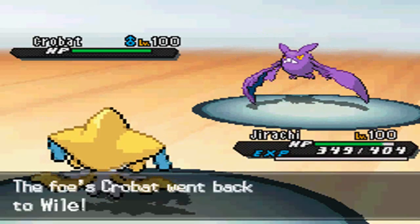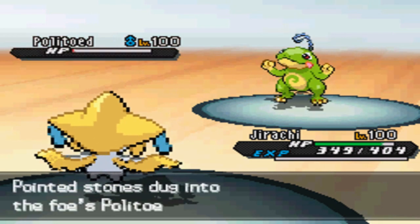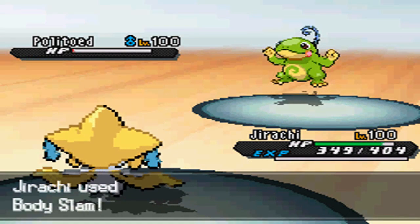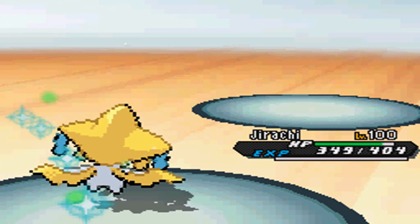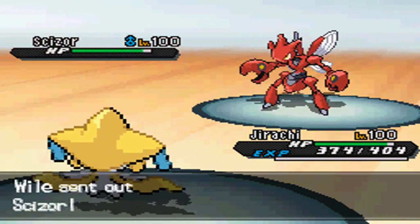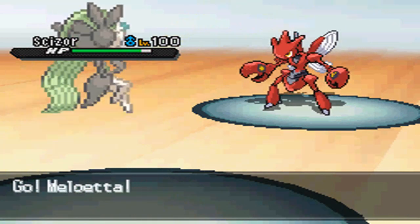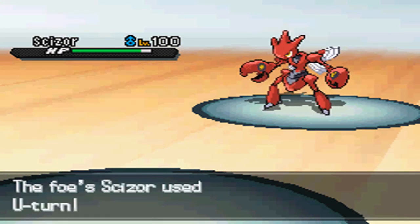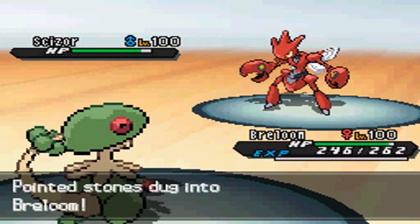Chase is going to U-turn. The theme today is taking chip damage every time Chase U-turns. He U-turns with his Crobat and goes into his Politoed as a Death Fodder pivot. But Politoed is able to set up rain before going down. That kind of screws over my plan but nothing I can do about it. I send out Meloetta as Death Fodder and I see he's going to lock himself into U-Turn.